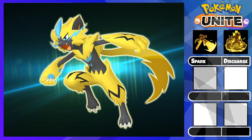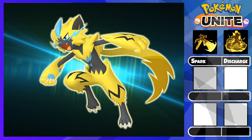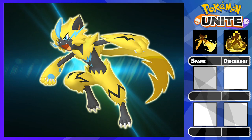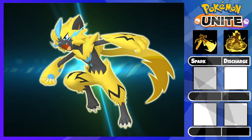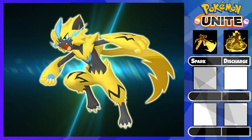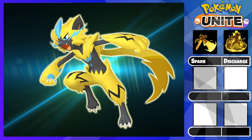First, let's talk about Zero Aura's abilities. I run Spark at level 6 and Discharge at level 8. Spark is great because it helps to chase and it does a great deal of damage. Most squishy attackers cannot run away from you even if they use the eject button because you have three charges on your Spark.